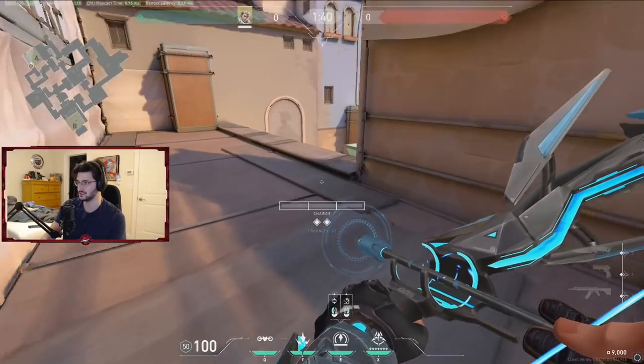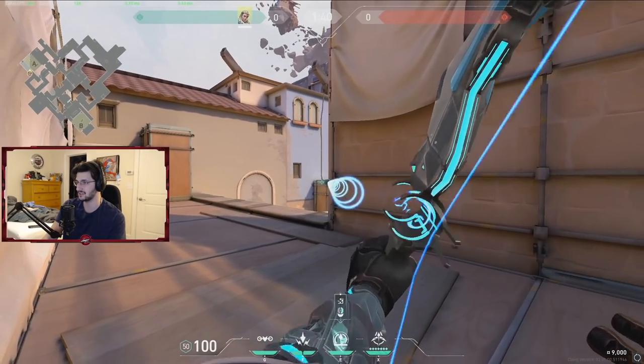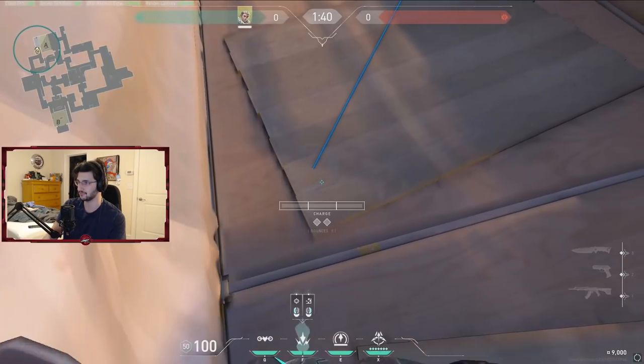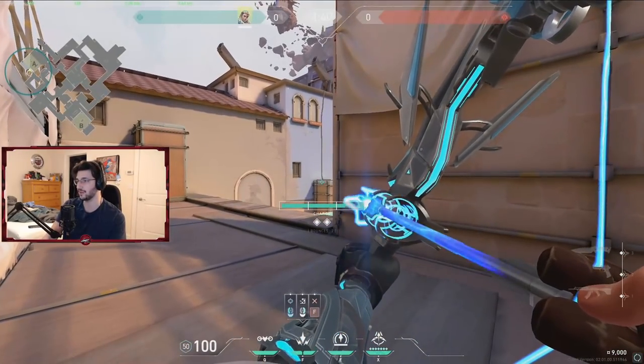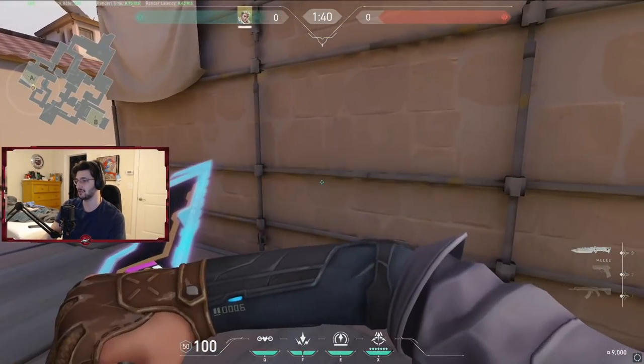The other way you can dart under heaven is you come out here and just full charge two bounces off the top of this, and it will land under heaven. You can do a shock dart here as well so you don't waste your recon, then spam with it and try to get a pick like that.